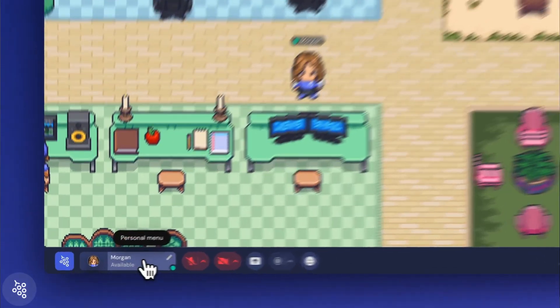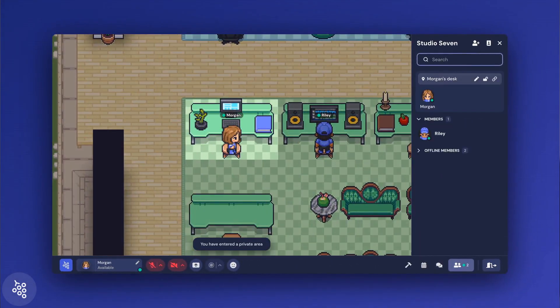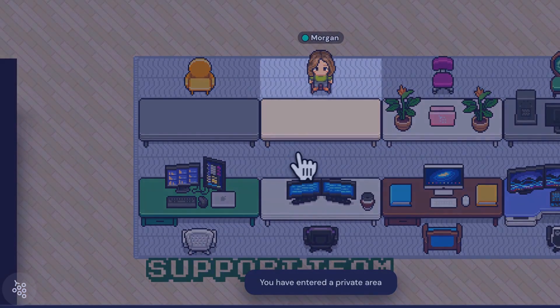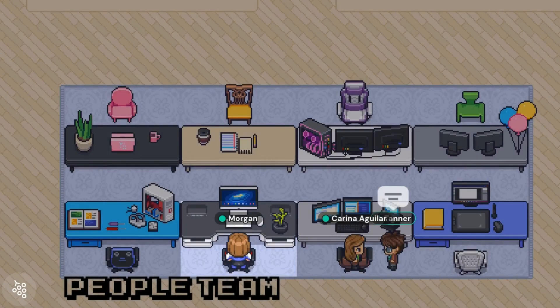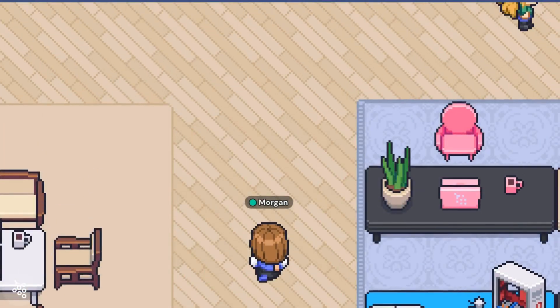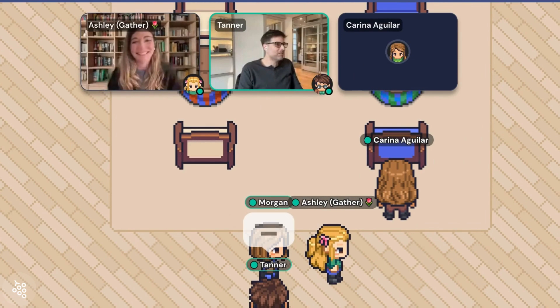When you complete the tour, instruct everyone to go to their desk. They can use the button in the personal menu to automatically walk there, or have them go claim a desk if they weren't pre-assigned. Then take a few minutes as a group to decorate. This gives everyone ownership of their personal workspace in the office and can act as a mini-team social event. While everyone is getting settled, take it upon yourself to walk around and talk to people to demonstrate how easy spontaneous conversations are. As people finish decorating their desk, they tend to naturally follow your lead and start mingling with one another. It's a great icebreaker.